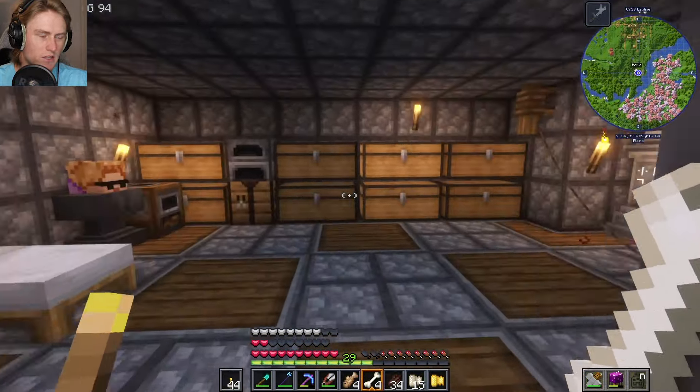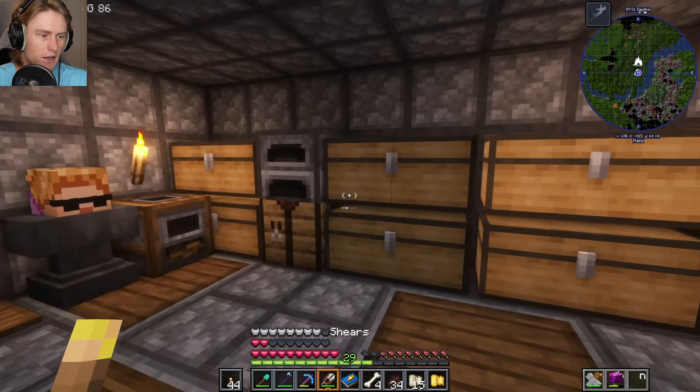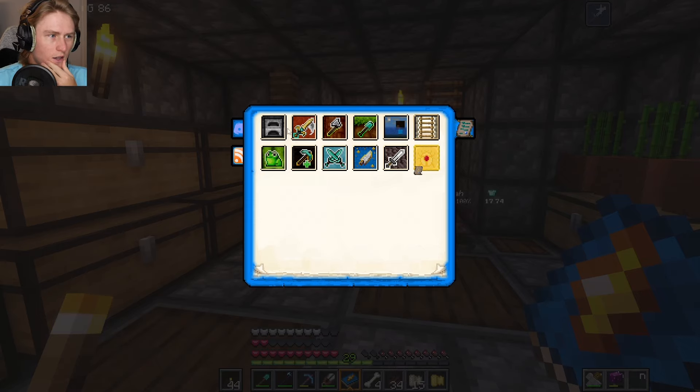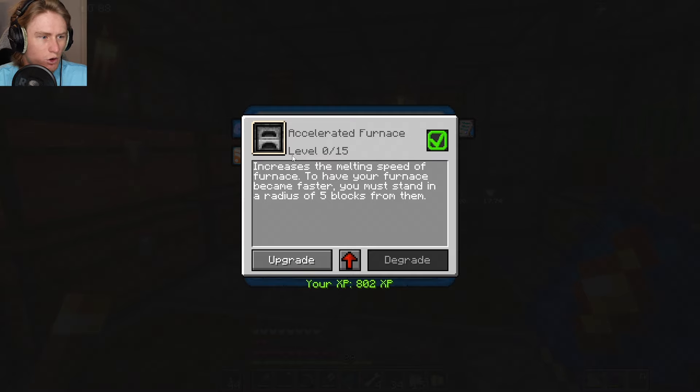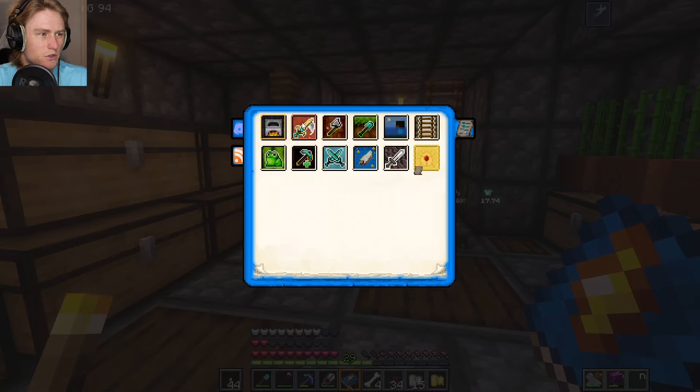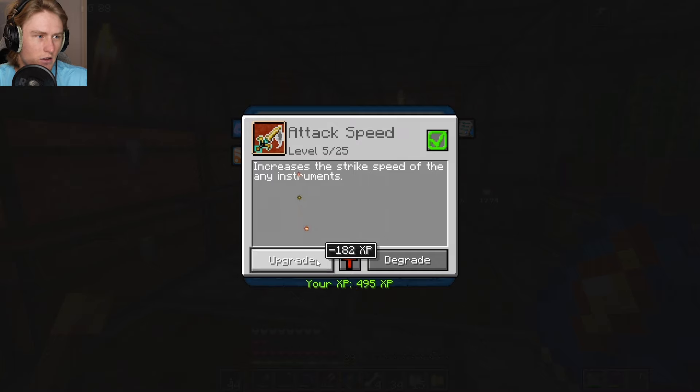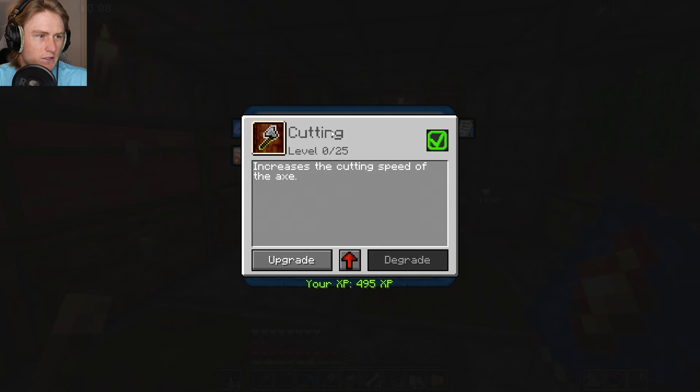So, the Book of Skills. It's pretty interesting. I took a quick look at it to see what we got going on, and I think this is the one we unlocked in the first episode when we found that skill page. Basically, you click on one of these once you open it and you can upgrade your level of whatever your skill is. This one makes furnaces smelt faster around you. This one's attack speed — I think I leveled it up once. It's not too expensive. It uses your actual XP points, not your level. It goes higher every single time.